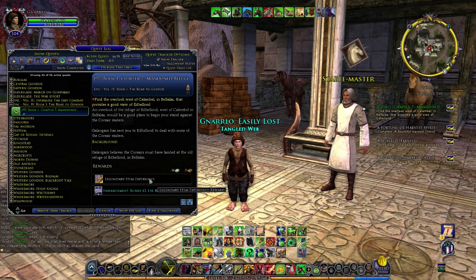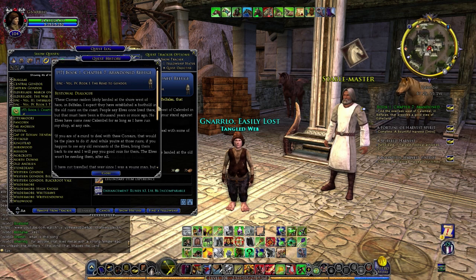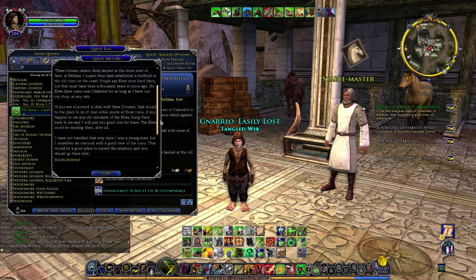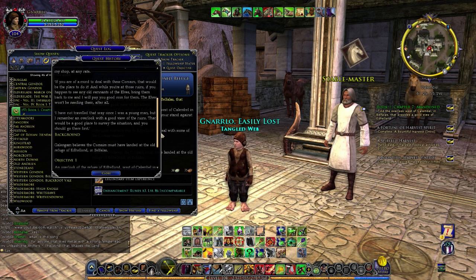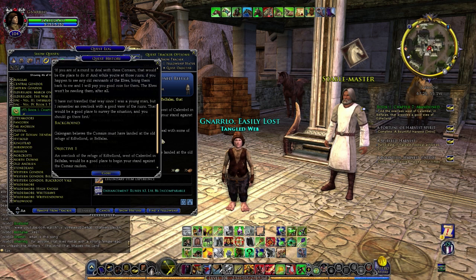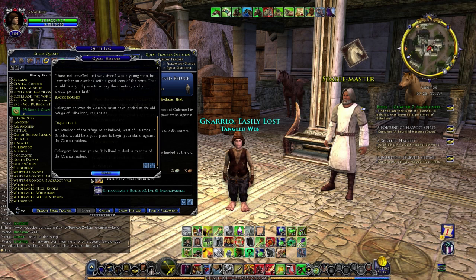As I've said once, I think whenever we first got this one — very close to the name — the refuge that was up there near Thorin's Gate. These Corsair raiders likely landed at the shore west of here in Bephalus. I suspect they have established a foothold in the old ruins on the coast. People say elves once lived there, but that must have been a thousand years or more ago. No elves have come near Kalimbel for as long as I have run my shop at any rate. If you are mine to deal with these Corsairs, that would be the place to do it. And while you're at those ruins, if you happen to see old remnants, bring them back to me and I will pay you good coin for them. The elves won't be needing them after all. I have not traveled that way since I was a young man, but I remember an overlook with a good view of the ruins. That would be a good place to survey the situation and you should go there first.